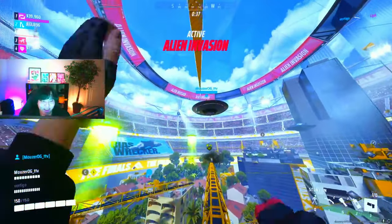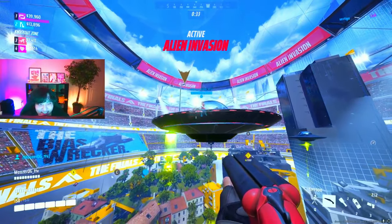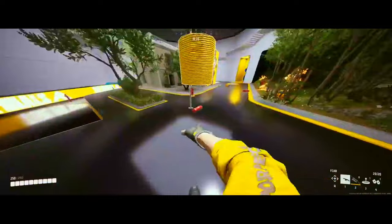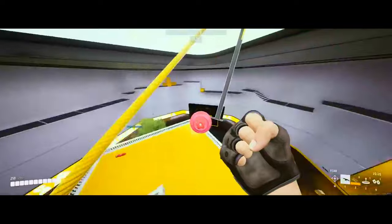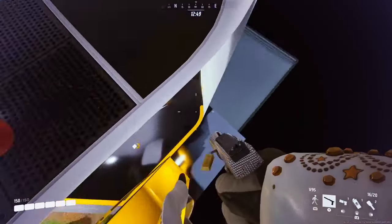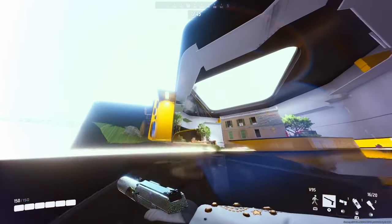You can actually use your zipline to get on top of the UFO when there is an alien invasion. Apparently there is a way to fly in the finals — you just need to place the zipline on top of the red barrel and watch it go. You can also get yourself out of the map on the practice range by using the red barrel.